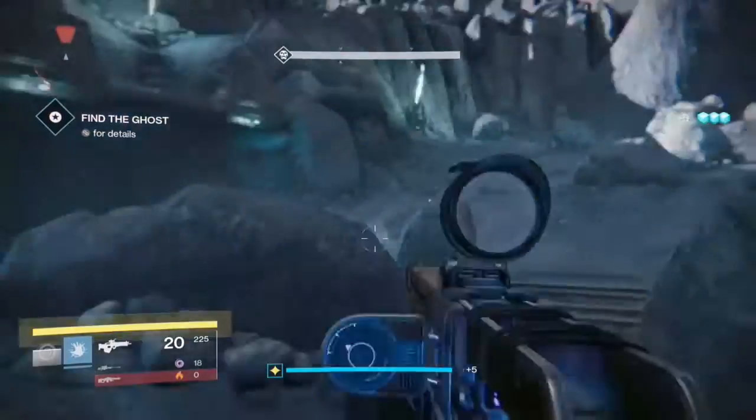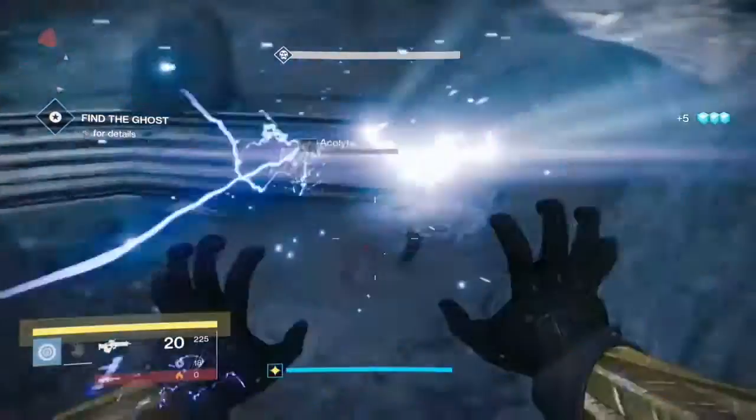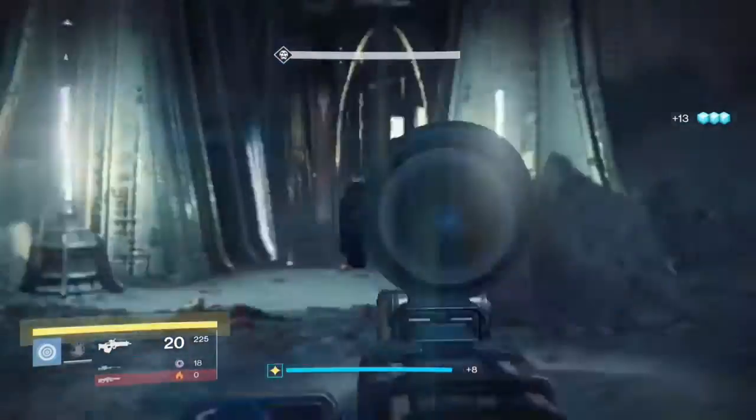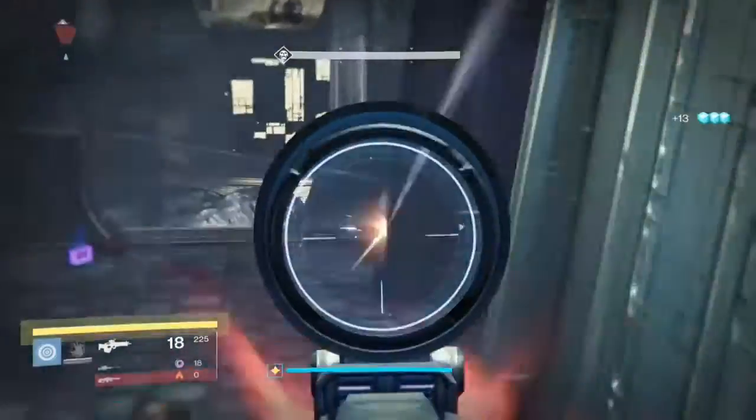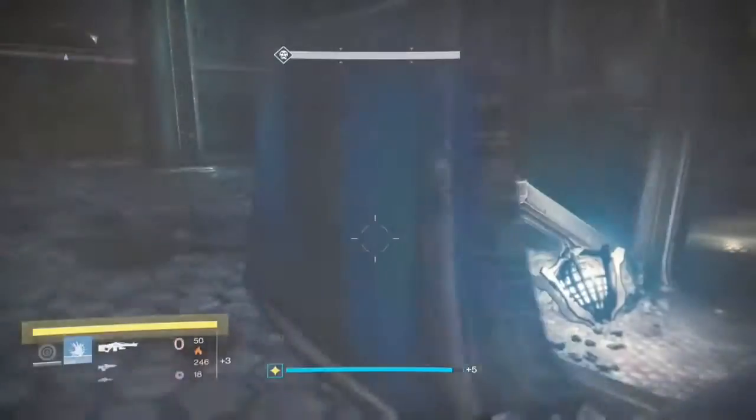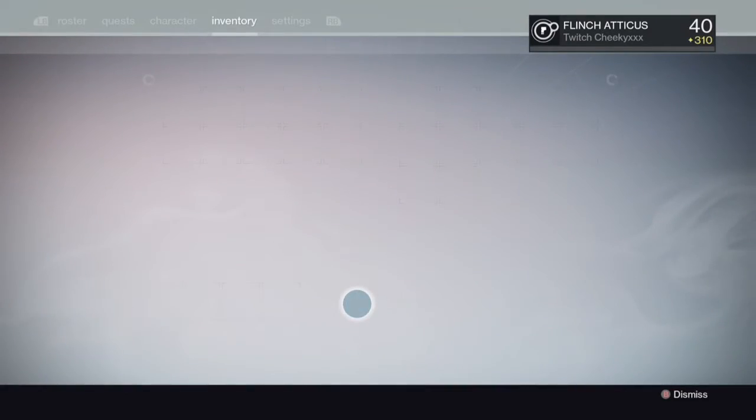This is probably one of my favorite strategies, but as I said before, there are much better strategies. As you can see, I gained about 200 glimmer in about 15 seconds. So if you just keep doing that, you'll get your glimmer really quickly. Make sure you have a black wax idol equipped.